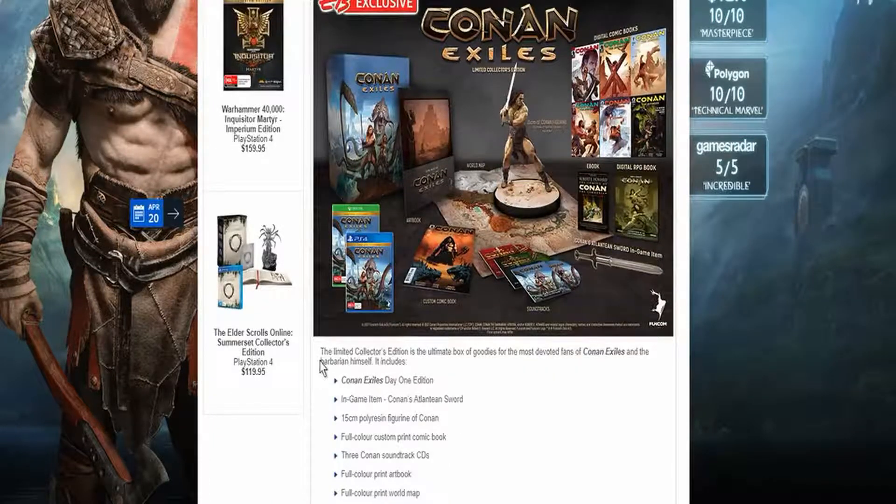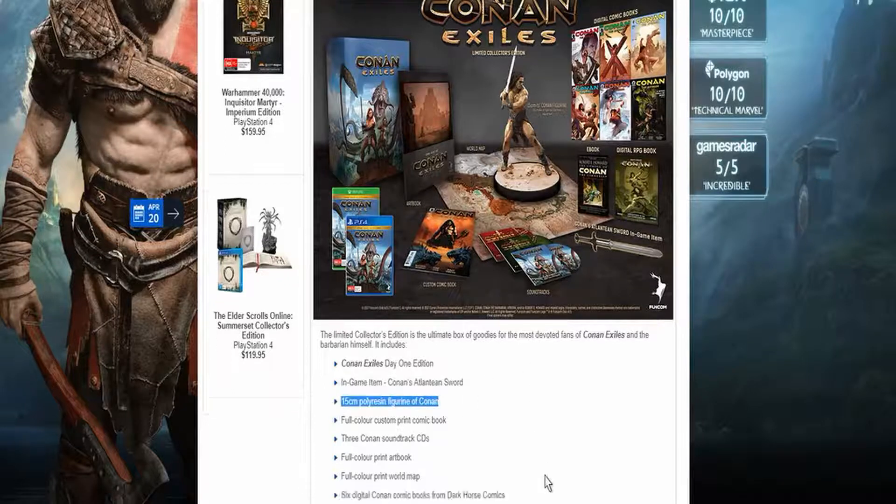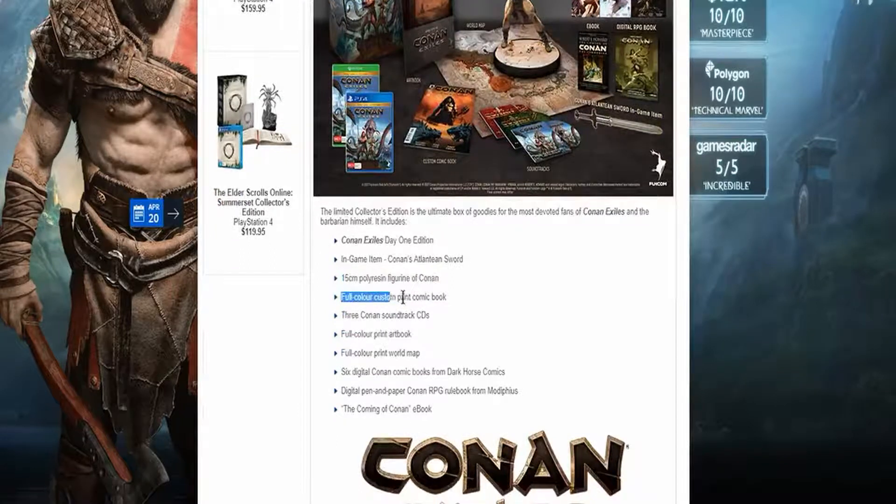The Limited Collector's Edition is the ultimate box of goodies for the most devoted fans of Conan Exiles. The Conan Exiles Day One Edition includes in-game items, Conan's Atlantium Sword, and the 15 centimeter polyresin figure of Conan. I really want to see the detail on that because it looks so cool, and there's also a full color custom print comic book.